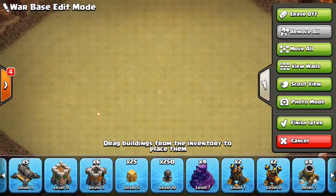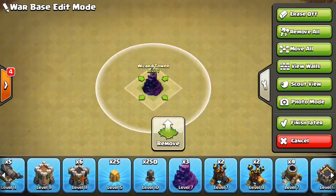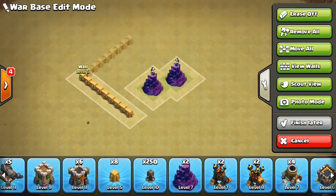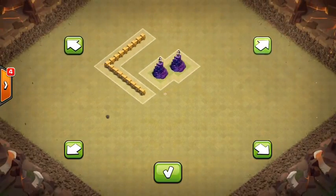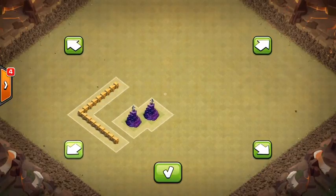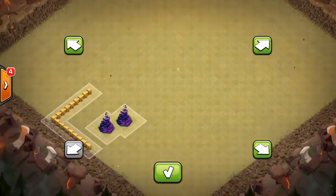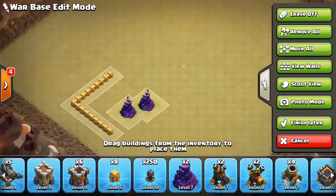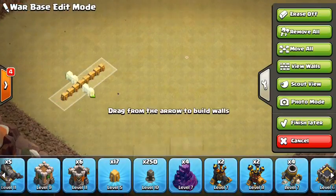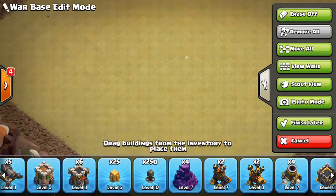The remove all, pretty self-explanatory, just removes everything. The move all is probably the best feature in this base building update, because now if I have an entire base built, I can hit move all and then just tap the arrows to move everything I've put down. Eventually you won't be able to move further because the option goes away when things would slide off the map. Once you're done you just hit the check mark, and that saves you so much time when your base is off center — you can just grab it and pull it over in the direction you want.